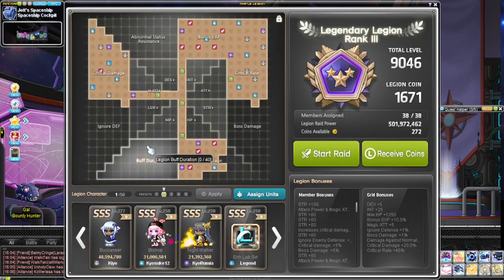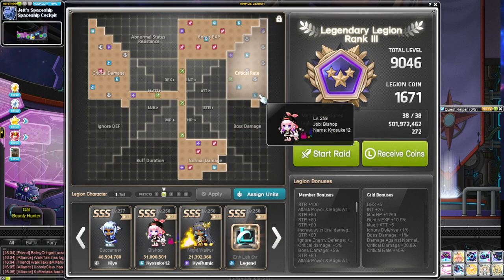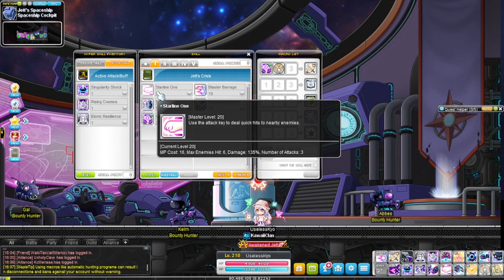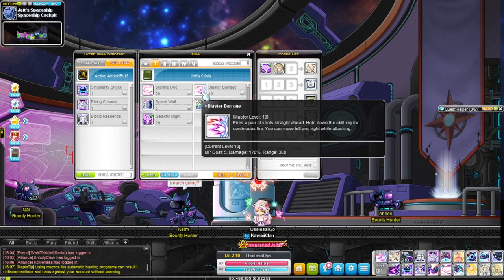The class is getting removed, but the legion effect is crit damage. In first job we have Starline 1, which will pretty much be your main mobbing skill for quite a while. Then we have Blaster Barrage, which you're not really going to be using much.